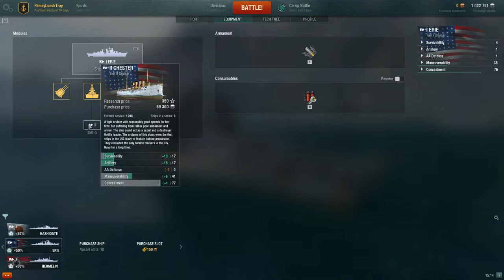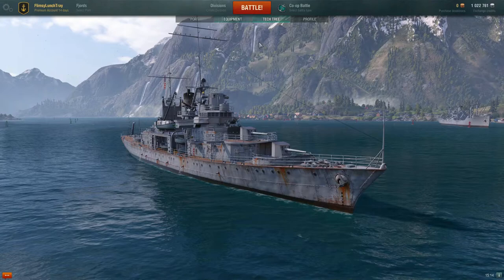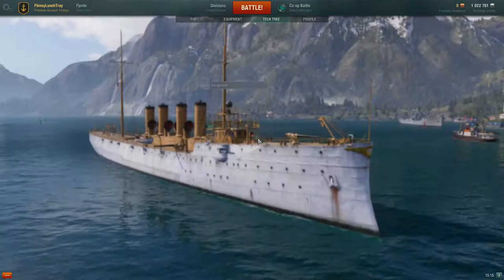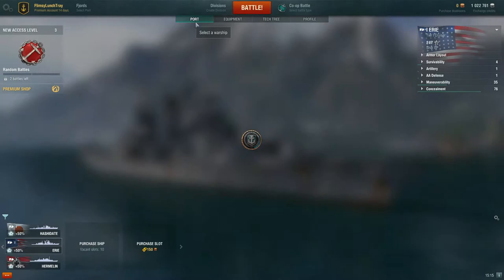The tech tree gives you an overall layout of all the different ships you have to grind and go through. Right now we just have access to the Japanese tier one cruiser and the German tier one cruiser, so you can choose which ship line you want to go up first. You can even right-click a ship, select equipment, and preview the ship to see more of what's going on with it.